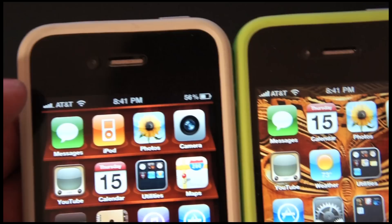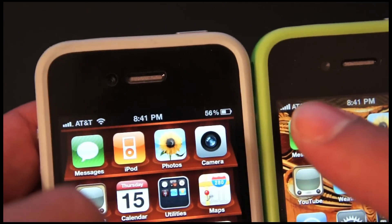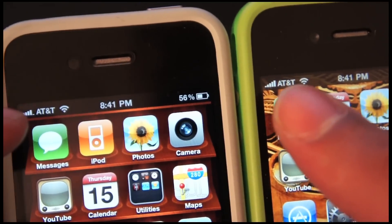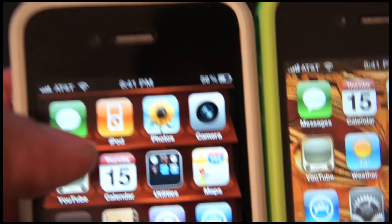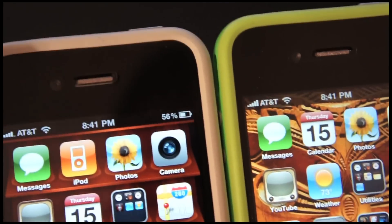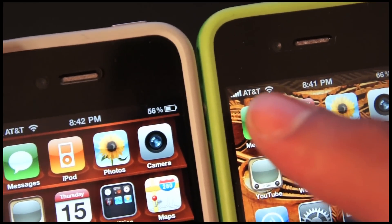I have noticed that with 4.1 I am averaging 3 to 4 bars in my house, whereas with 4.0 I was averaging 5 bars. You can see it right here — 4 bars versus 5 bars — and they're both with a bumper, just running different software. So with the new formula to read signal, I'm now getting 4 bars where before I was getting 5.